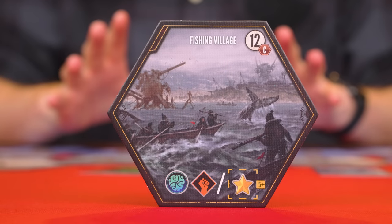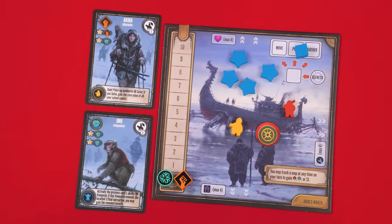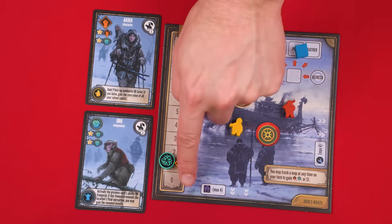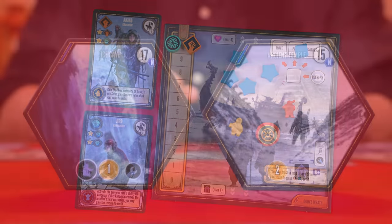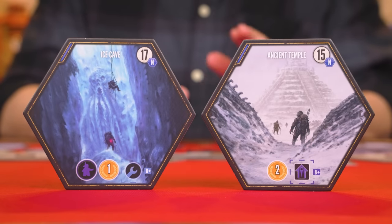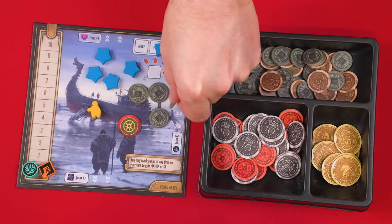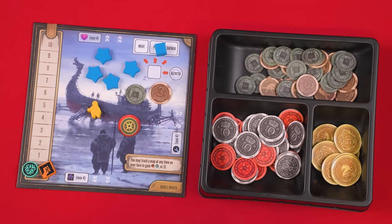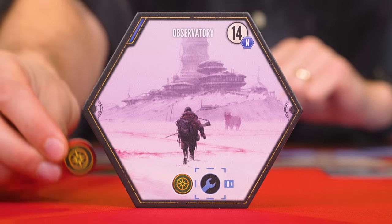Guile and power symbols each advance your matching marker one space upward on your track — you can never have more than 10 of each. The coin symbol lets you collect its shown value in coins from the supply; the game has various denominations so feel free to trade in lower values for equivalent higher amounts, and coins are unlimited. The map token symbol lets you gain one from the supply and add it to your mech mat.